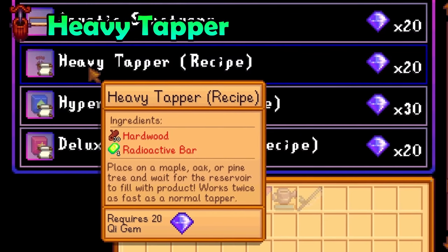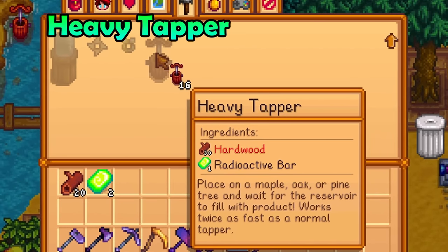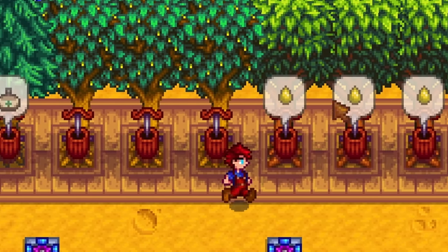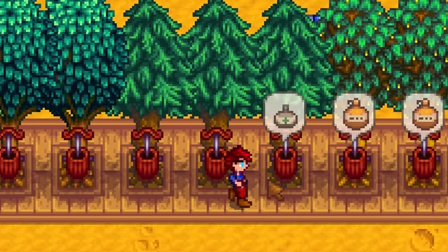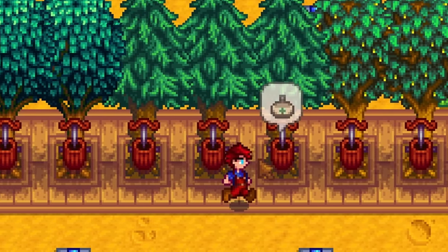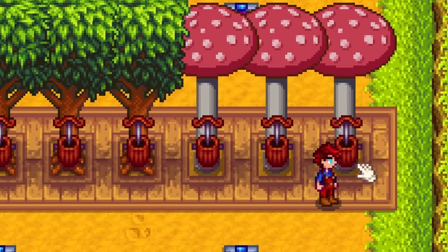Next we have the recipe to craft heavy tappers. These work exactly the same way as regular tappers — they just produce the tree saps twice as fast. I would not prioritise this as regular tappers are really cheap to craft and you could just plant double the trees for the same effect. However, you should never place heavy tappers on mahogany or mushroom trees, as they only take one day to produce their goods and the heavy tapper cannot reduce it to half a day.